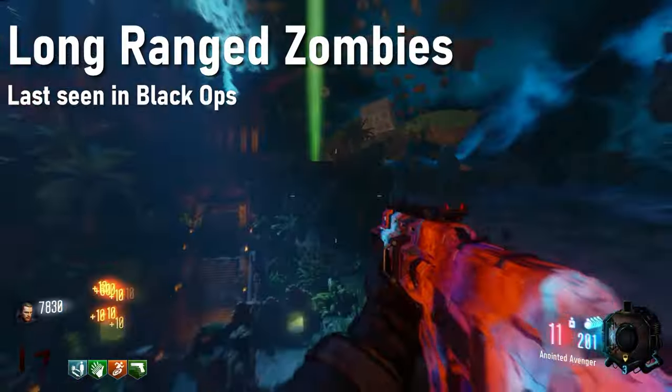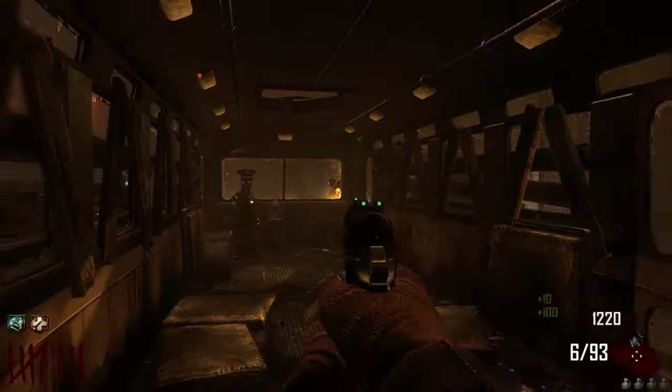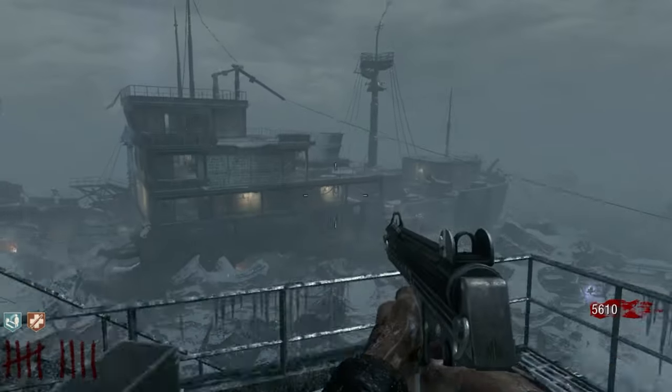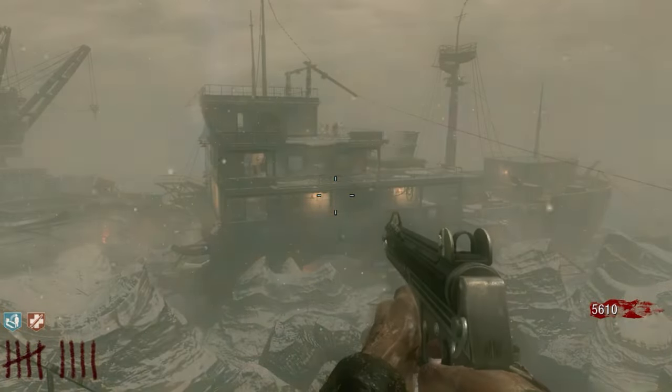I miss when the zombies wouldn't despawn whenever you got too far away. I understand that it was a necessary change in Black Ops 2 with the maps getting bigger and bigger, and it does give the game a faster pace. But it was cool to see a bunch of zombies in the distance, or to be able to save crawlers at the end of rounds without having to babysit them.